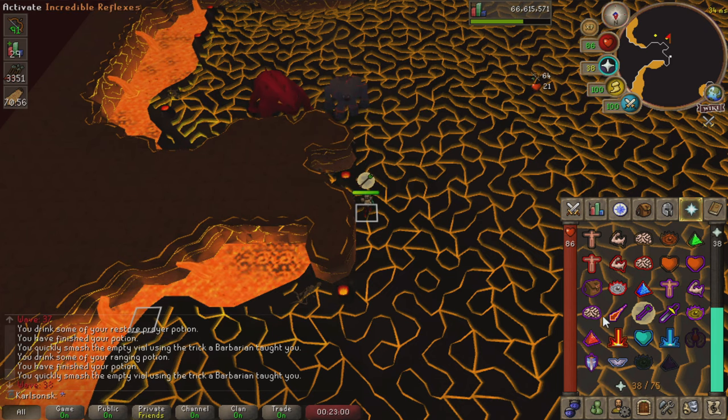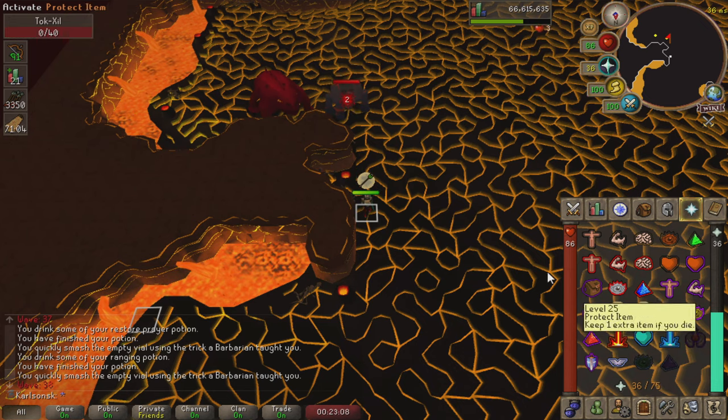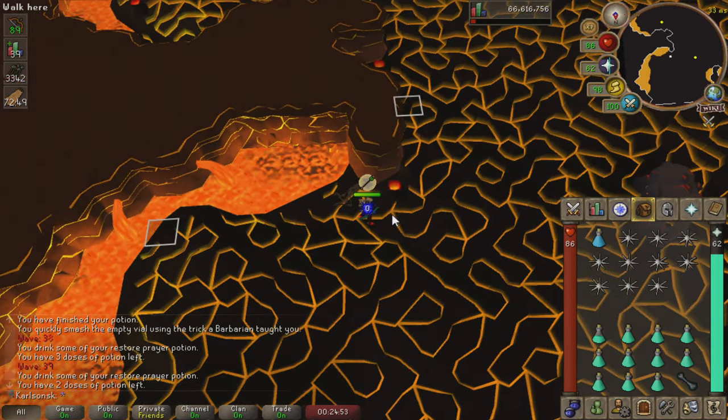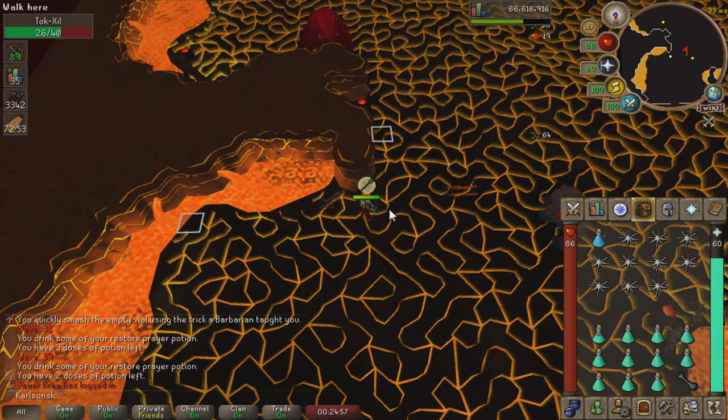When this happens, pray against the first enemy you're going to face and attack your target from around this area. If you move a little too far forward you can get attacked by both enemies at once, which you don't want. Kill your first target and the second their health hits zero, switch to the next prayer. When it comes to dragging enemies at Italy Rock, make sure you attack them from next to this vent — if you don't, you'll get dragged out and get hit.